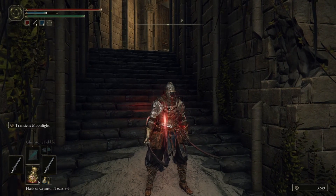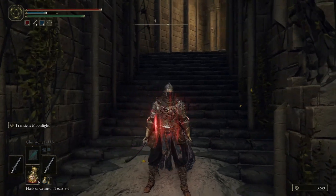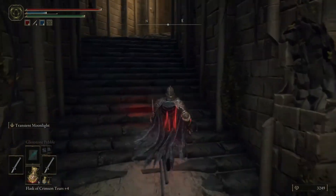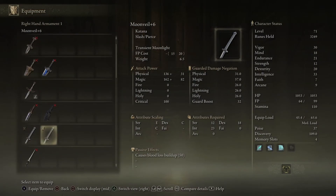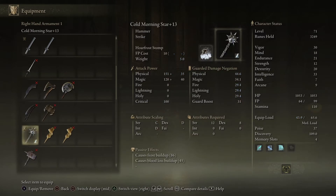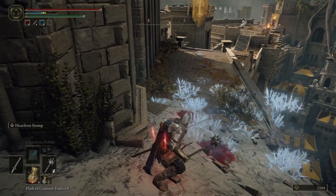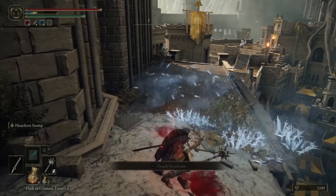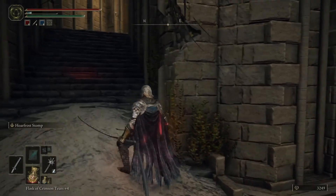They nerfed the Night and Flame sword and also the Frost Stomp — the stomp skill. I actually started off with that. I tested it the other day and it wasn't really nerfed that much, but they did nerf it. So this Twin Moonveil build is a great alternative.